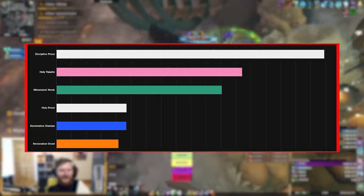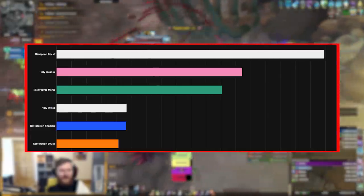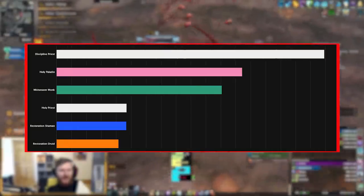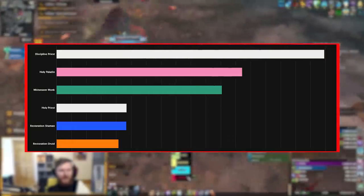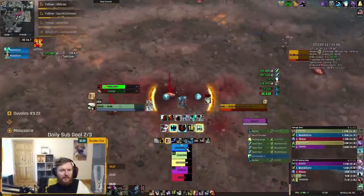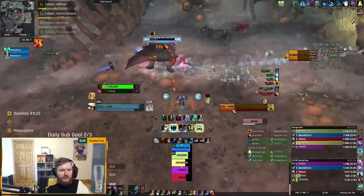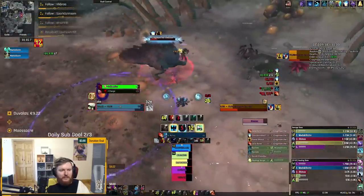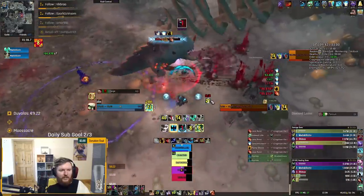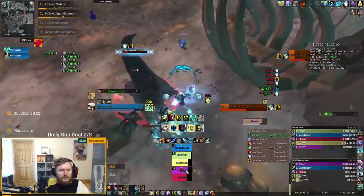By passive damage I mean a healer that can deal damage in order to increase their healing. Holy paladins have to use Crusader Strike to get resets on Holy Shock or lower its cooldown, and Holy Shock is your main healing ability because it leaves Glimmer. So hitting the boss actually increases your healing output. This is passive DPS, and it works the same way Discipline Priest and Mistweaver Monks work.